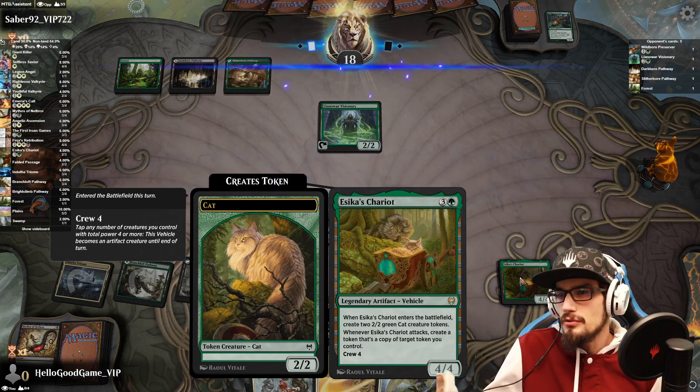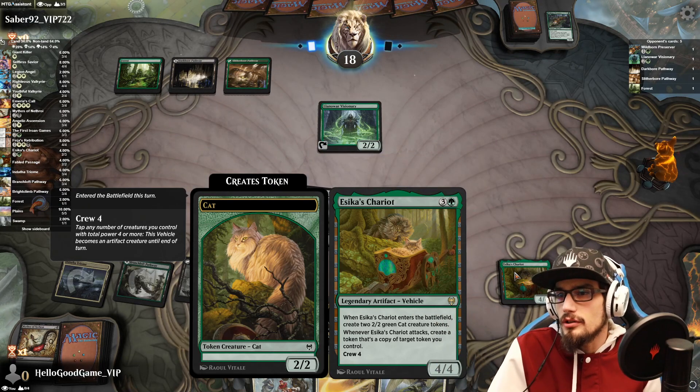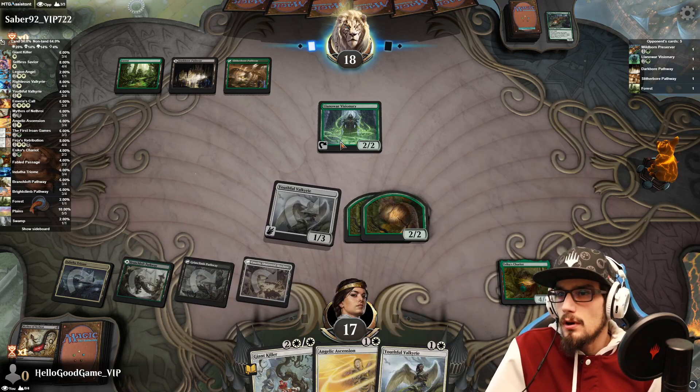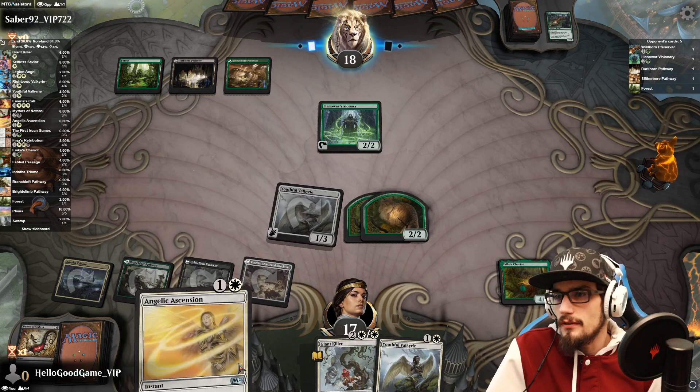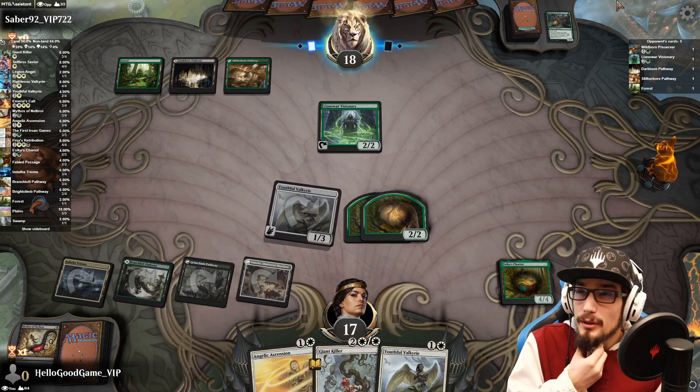When it enters the battlefield, create two 2/2 cats, and then whenever the chariot attacks, create a token that's a copy of target token you control. So we could crew for four, attack, and make a copy of a 4/4 angel — that's probably our best bet.